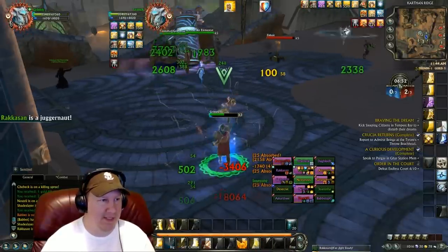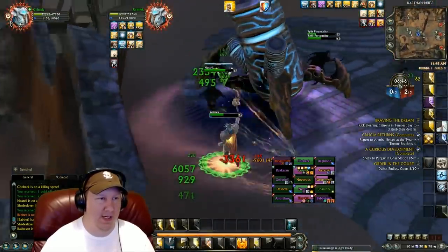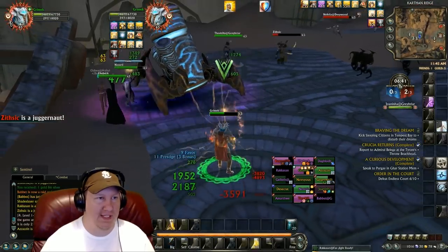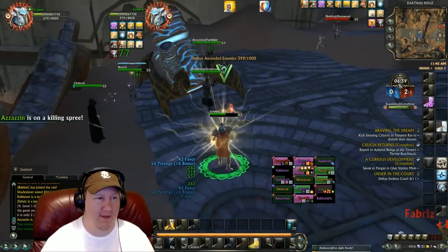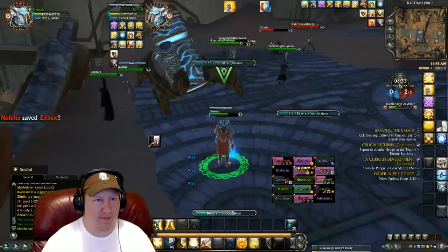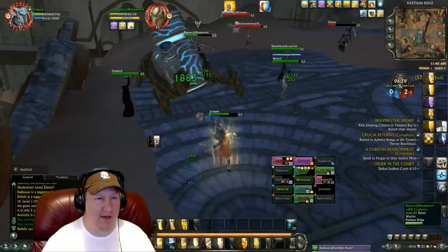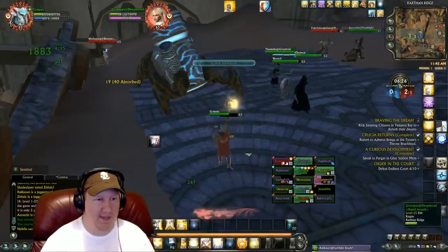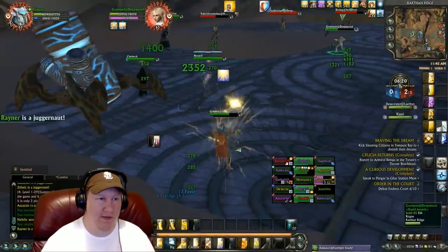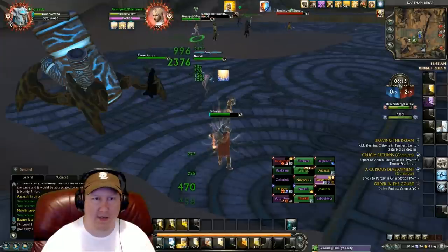Somebody pick up the stone — why would we let the stone go away? One of our DPS or something should have picked up that stone; I'm too busy healing trying to keep them alive. We got one of the stones back and our guy dies — never mind, we don't have any of the stones. Looks like we'll just farm them up here.